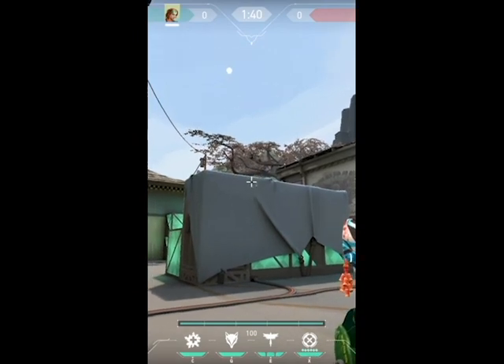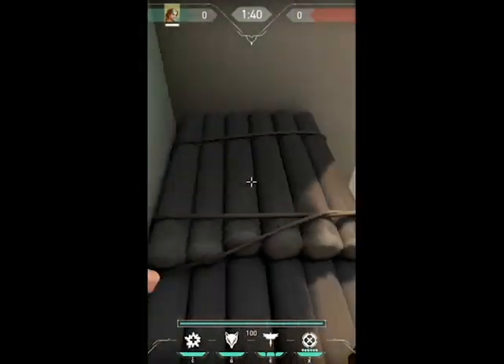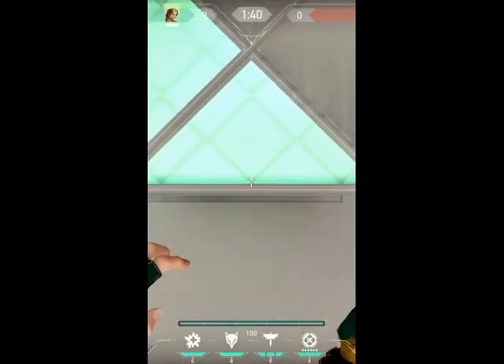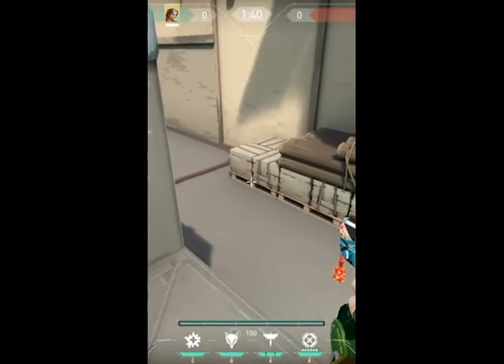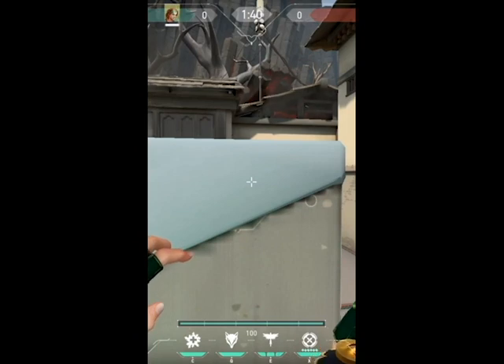How to jump on top of this box on Haven without using any abilities. First, you jump on the logs and then on this box. Then put your crosshair right here — aim right here. Then for this jump you have to know how to crawl jump.